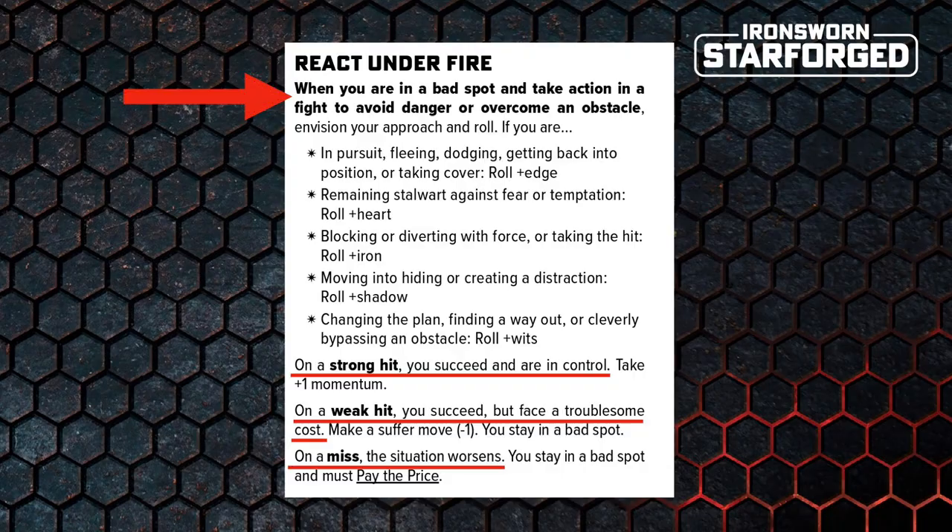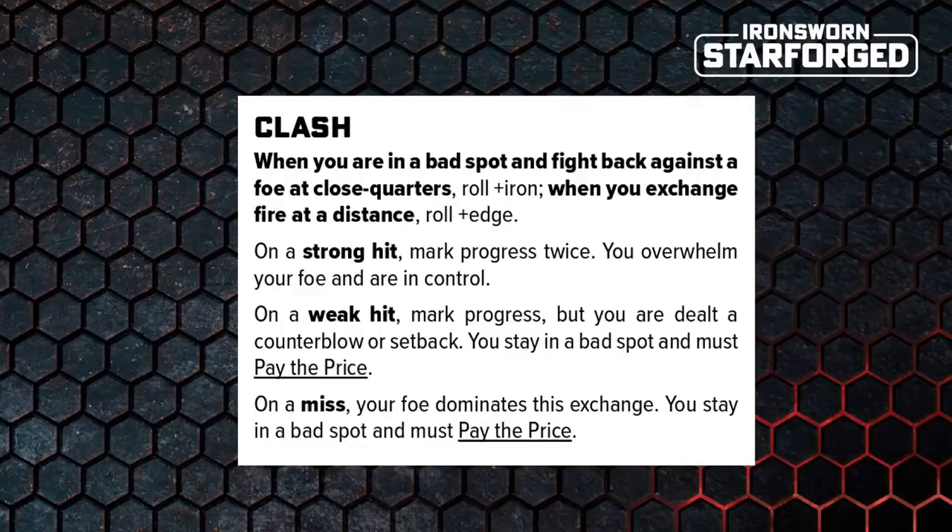But this move isn't your only option. You don't have to try and avoid the incoming gunfire — you could just return fire. You could try and wrestle control of the situation back. You could make the move Clash. Clash says: when you are in a bad spot and fight back against a foe at close quarters, roll plus iron; when you exchange fire at a distance, roll plus edge. The positioning of being in a bad spot, however, makes this a much more dangerous move if you miss, which is totally appropriate for the situation.